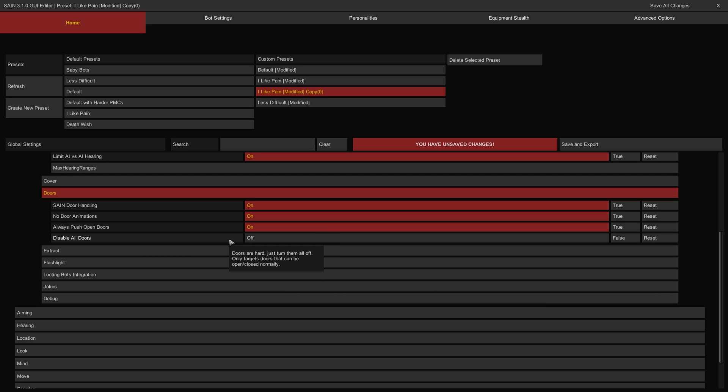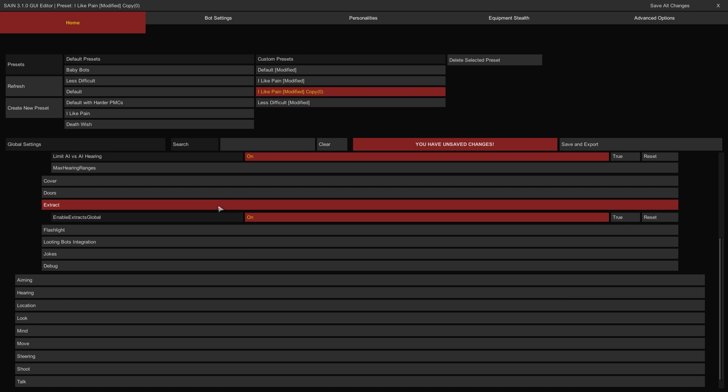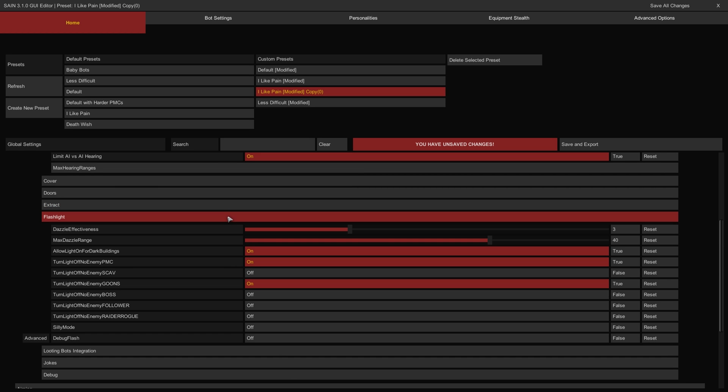The Disable All Doors Toggle controls whether bots can open doors at all to prevent animation issues and is off by default. If on, bots will not attempt to open any normal doors in any raids. The Extract Group: the Enable Extracts Global Toggle controls whether bots can extract from raids using the extraction points. The Dazzle Effectiveness slider controls how severely bot vision is affected when looking directly into the beam of a flashlight — the higher it is, the worse their target acquisition will be when dazzled. The Max Dazzle Range slider controls how far away a flashlight can dazzle the bots — the lower it is, the closer they can get before being dazzled.